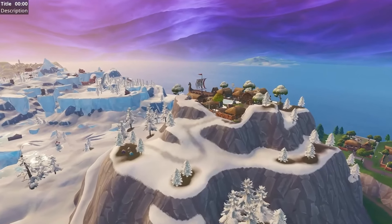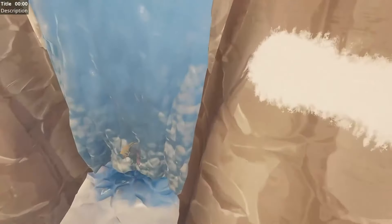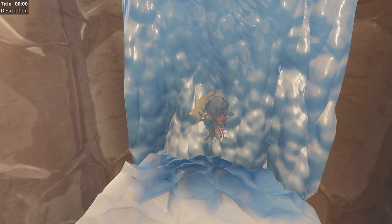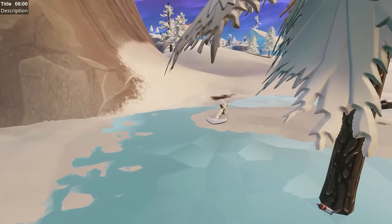For the third lost spray can, we actually want to go to Viking Ship. Just head all the way down to the waterfall, I should say. And you'll notice the indicator on the wall. And if you turn around, you'll notice the third lost spray can just by the tree, right next to the anchor.